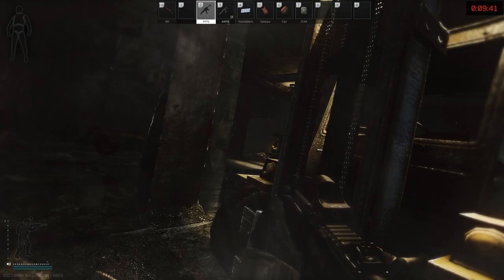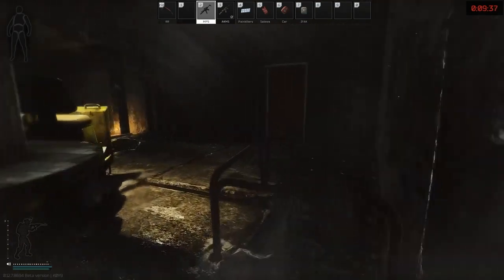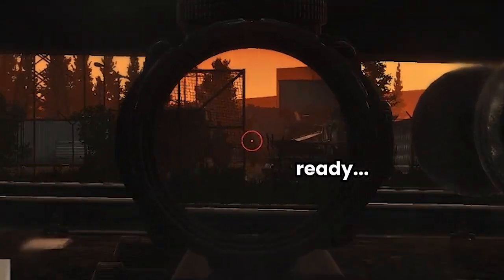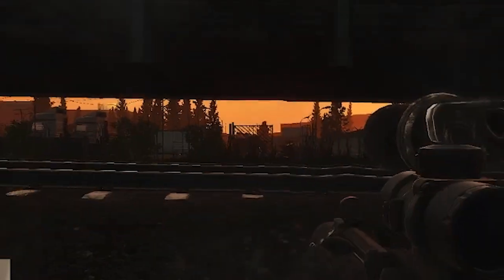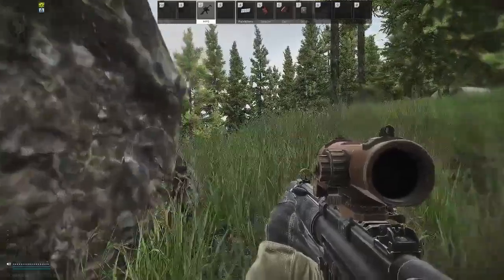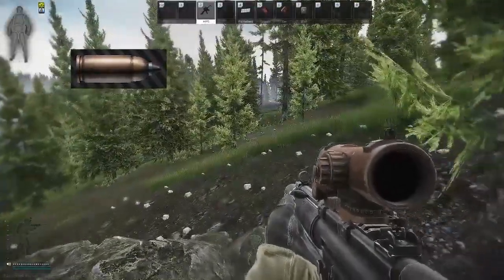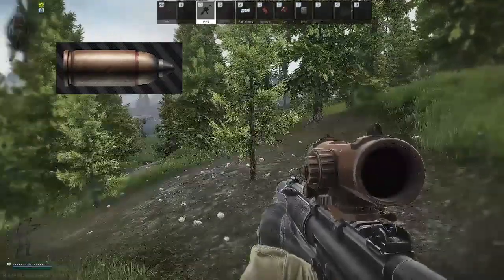Hi everyone, it's GigaBeef here. Today we're going to be taking a look at the MP5. I want to love the MP5 — it's fairly cheap, it has low base recoil, it can take magazines up to 50 rounds. But the lack of decent ammo has always been its downfall, as most players who've used it sometimes end up wishing they were running something else, usually against armoured players. But with the release of the new 7N31 ammo, does this change everything we knew about this gun? Stick around, and let's get going.